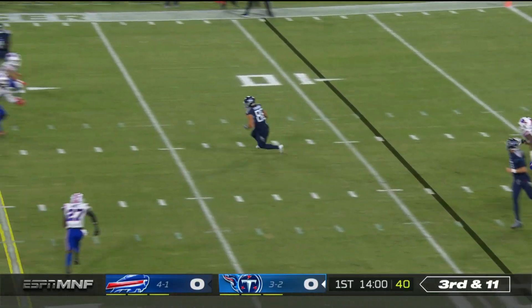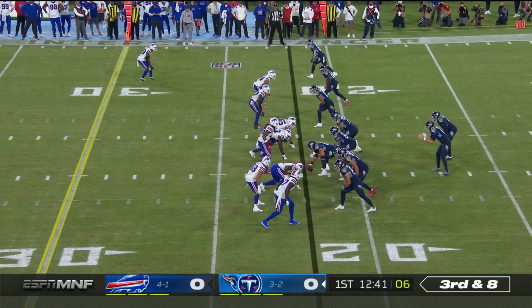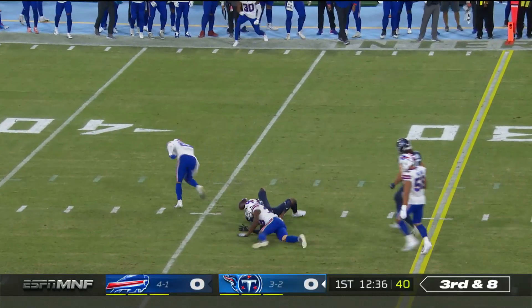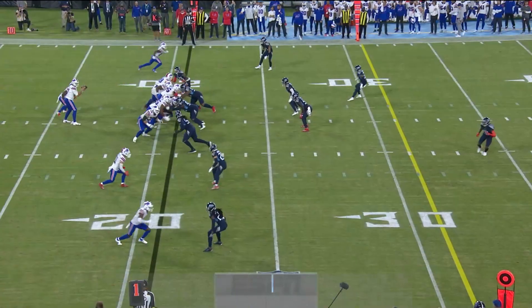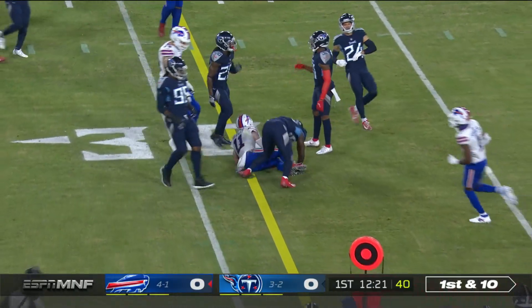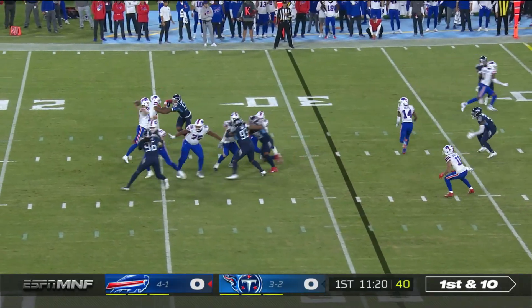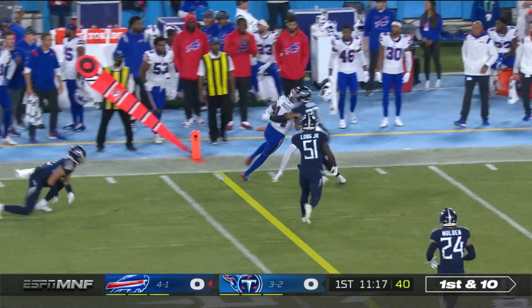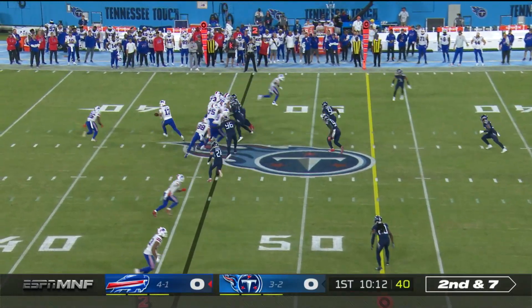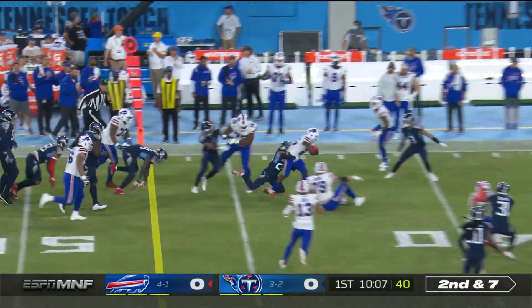Bills rush and Tannehill shovels it ahead to the tight end. Tannehill steps and fires but couldn't get it there. Cole Beasley on first down. Singletary coming across — Stephon Diggs makes the man miss. Singletary in the single setback with Allen at center. Give it to Singletary, able to break through, staying on his feet.